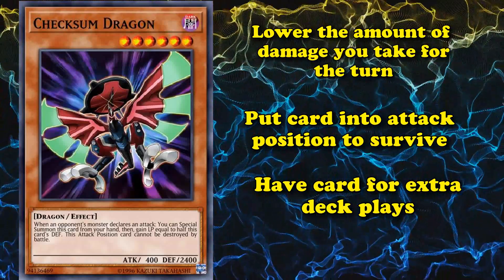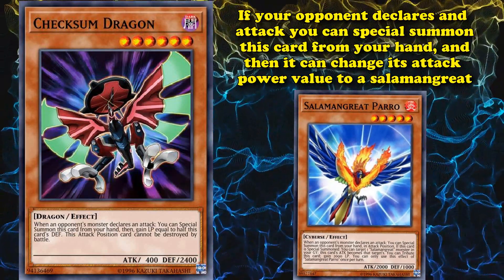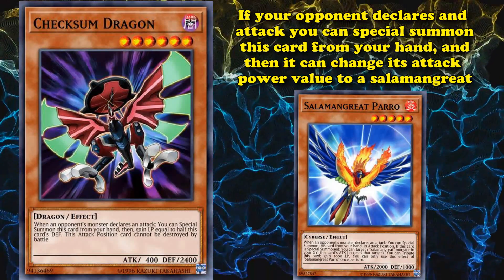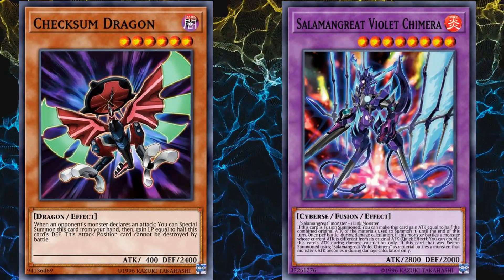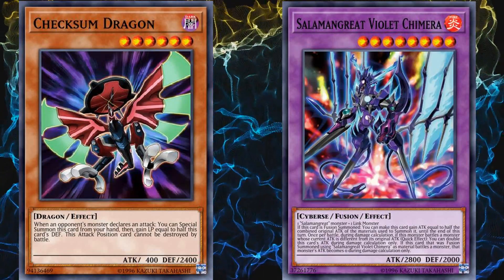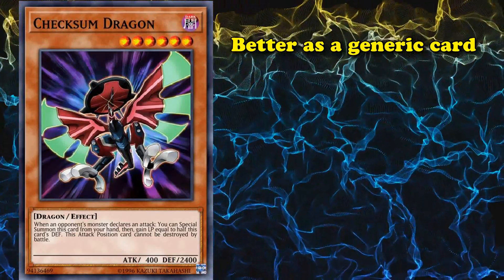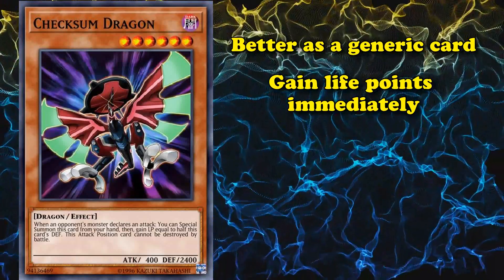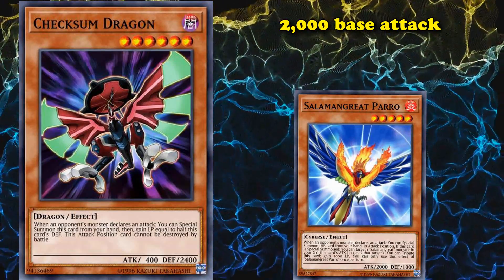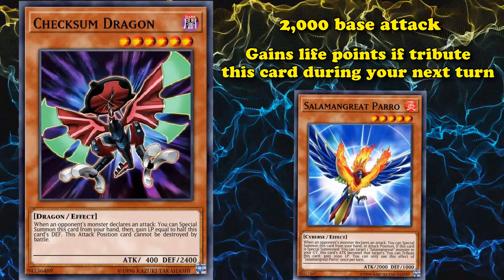A similar card called Salaman Great Paro is basically an archetype-specific version of Chexum Dragon, where if your opponent declares an attack, you can special summon it from your hand, and it can change its attack power value to that of a Salaman Great monster in your graveyard. You could also tribute this card to gain 2,000 life points, which is why people were using it because of the new time rules. Chexum Dragon is better as a generic card because it doesn't rely on a specific archetype and will gain life points immediately with the baseline defense of 2,400. It's much more likely to block out the rest of the battle phase, whereas Salaman Great Paro only gains life points if you specifically tribute the card during your next turn. Although since Salaman Great Paro is part of a meta archetype, it sees more play than Chexum Dragon and is at least worth the mention.